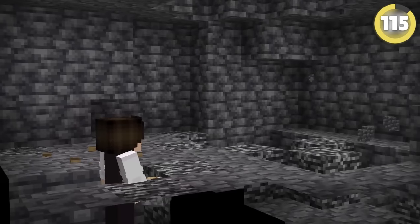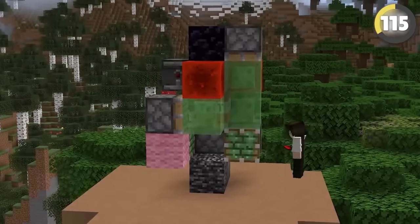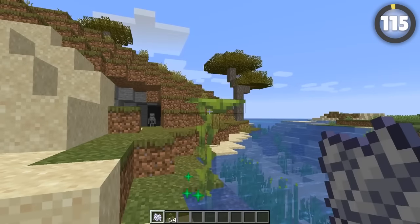Everyone knows how to break bedrock with TNT, but did you know there is an even easier way that doesn't require hundreds of hours building elaborate machines? Just get yourself a drip leaf and bone meal it — that will destroy anything in its path.